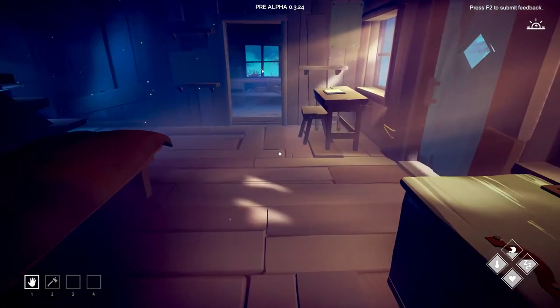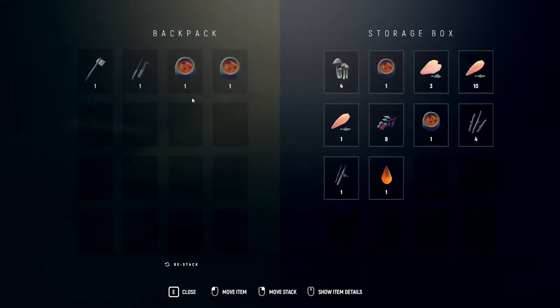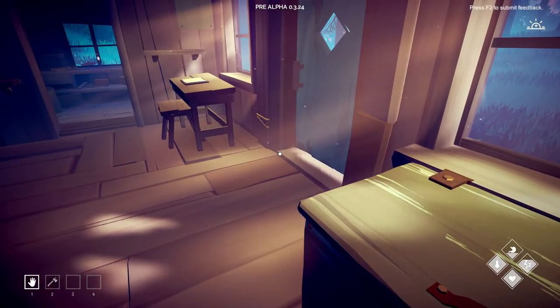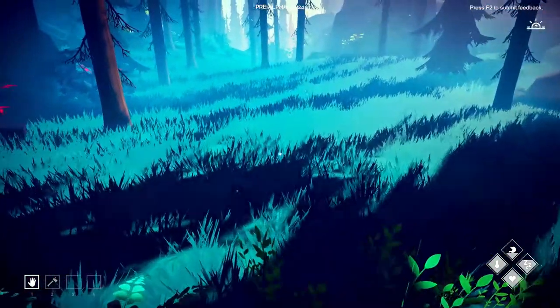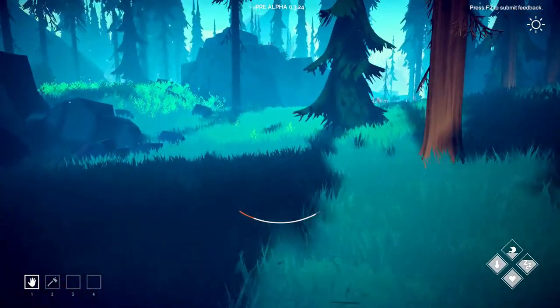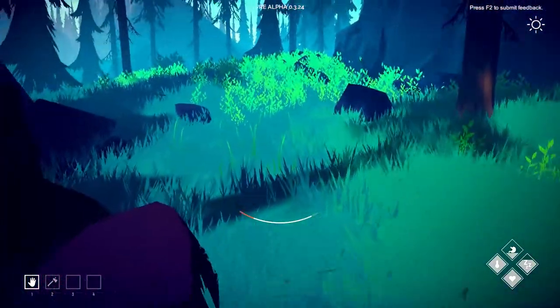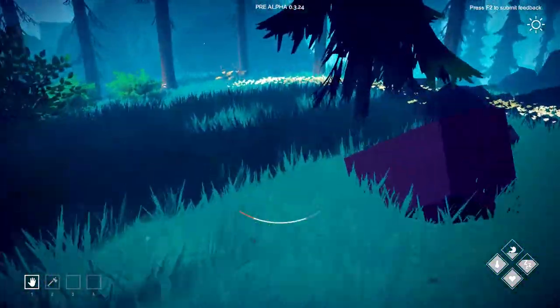We need to find one more rag and then we should have enough for the outfit. So let's go look for the old rags and we'll grab some beets, berries, and mushrooms on the way as well to replenish. And sticks.